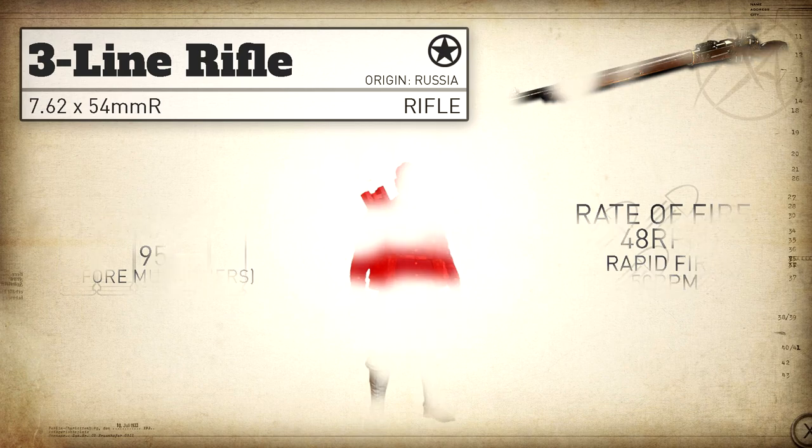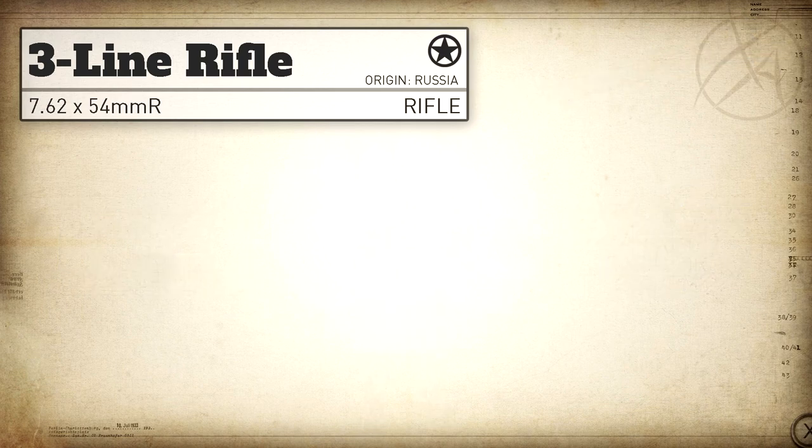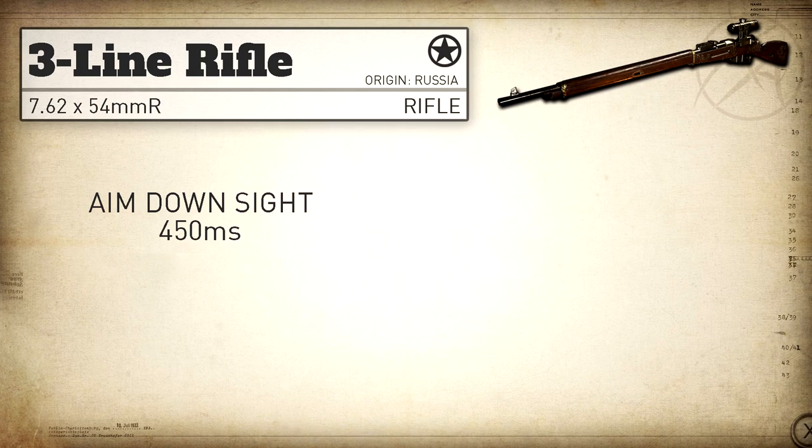Moving on to one of the more important stats with the sniper rifle: aim down sight time. With the three-line we get an aim down sight time of 450 milliseconds, which is tied with the PTRS for the slowest in the sniper rifle category. Our sprint out time is also quite slow at 420 milliseconds, but that value is less relevant with the sniper rifle because it would only really apply to no-scoping somebody out of sprint.